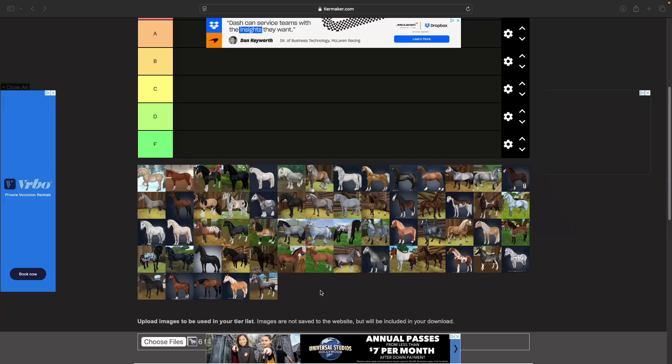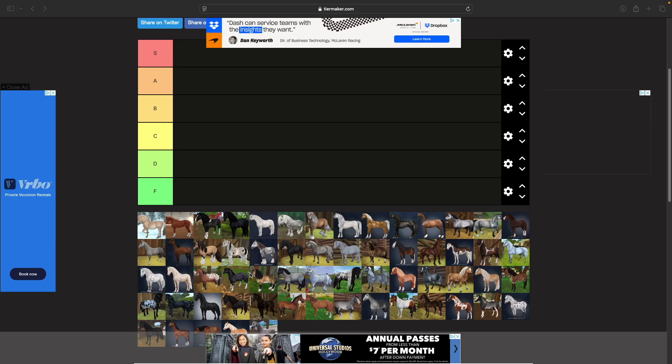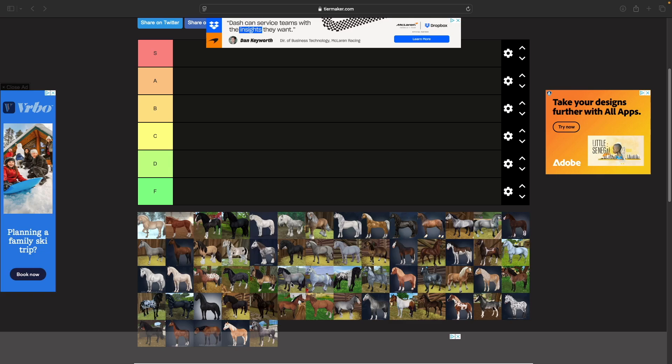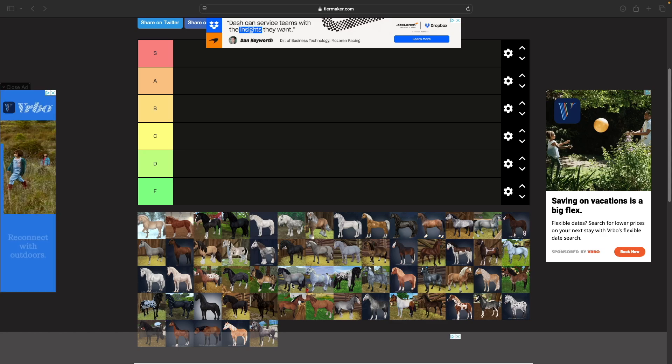Hello everybody, my name is Ruffro and today I'm going to be doing something a little bit different. I have a tier list featuring all, if not most, of SSO's horse models, including some that have been retired. All horses currently active in the game should be here, except for the transforming magic horses — I'm leaving them out because most have the same model as horses already in the list.